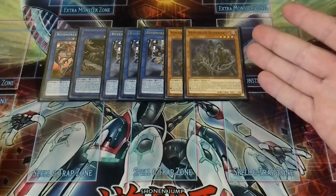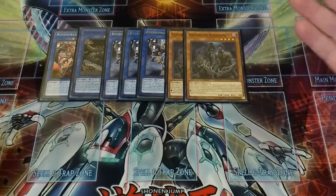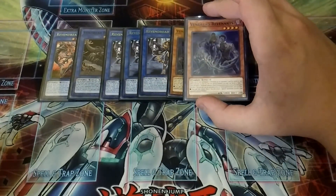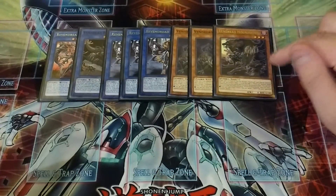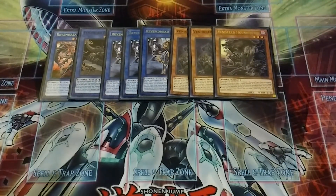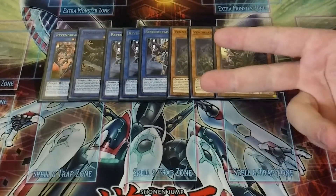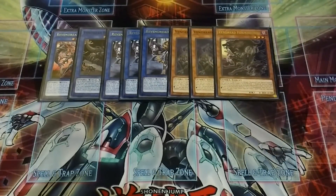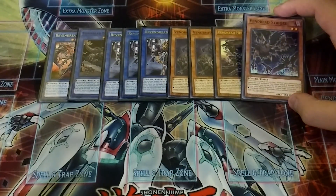Each Vendred zombie monster has a special ability that gives your ritual monster a special ability if you use them to ritual summon it. Revenant's ability is that once per turn, you can target a special summoned monster your opponent controls and banish it. Then we play Hound Horde at one, though I'm thinking about bumping it up to two. Hound Horde's effect is that you can banish a spell or trap your opponent controls once per turn, and it's a quick effect so you can use it on either player's turn.